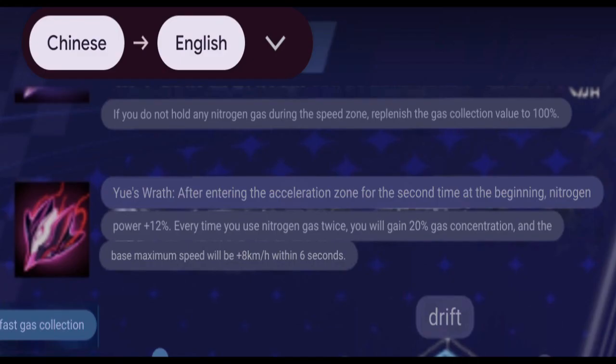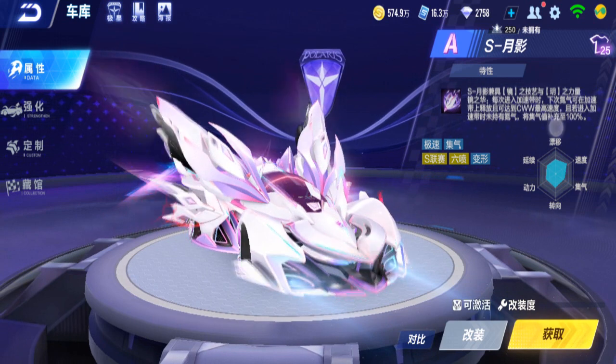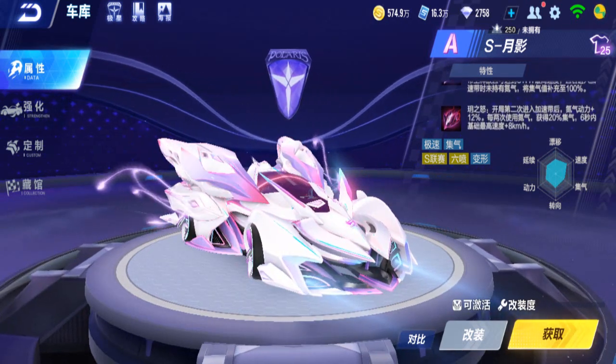That's Mira Splendor. Now below there's US Wrath — this is the US power. After entering the acceleration zone for the second time, your Nitro power increases by 12%. Every time you use Nitro twice you gain 20% N-Tank and base max speed plus 8 km/h within six seconds — a bit similar to Sun Wukong. So every two Nitros you gain 20% N-Tank. That is the US part of the characteristic.